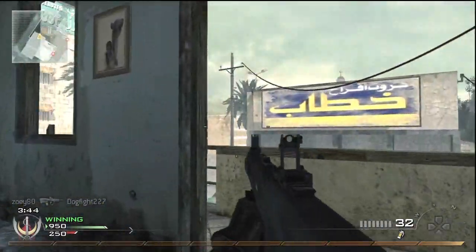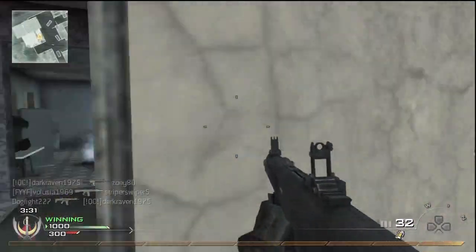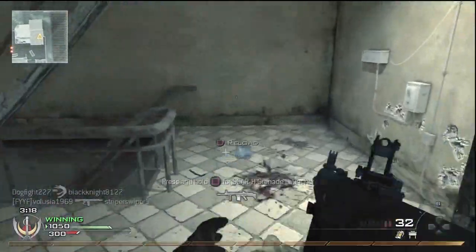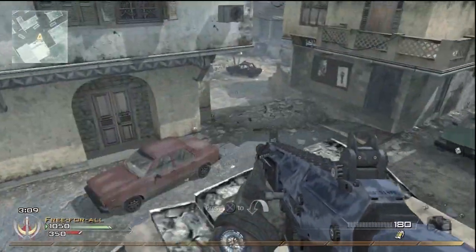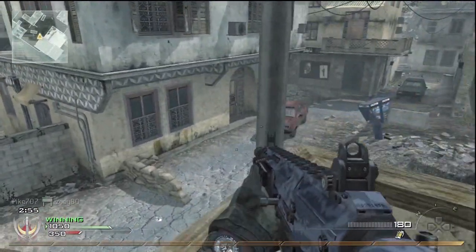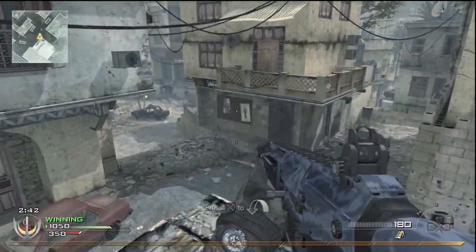Base camping on these new maps is going to be very tough because they all have two or three ways in and out of each building. It's going to be real tough to get a tactical nuke on some of these newer maps in a free-for-all or team deathmatch. In domination, capture the flag, or headquarters it's a different story — you've got more players rushing to the objective and not worrying about your kills. But I am going to try my hardest to get a tactical nuke on each one of them in a free-for-all.